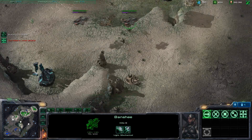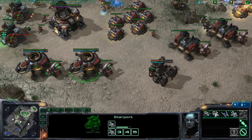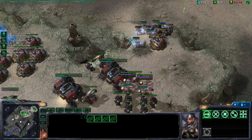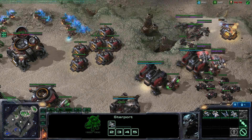Here my opponent is actually launching a counter-attack. I wasn't too worried about it at first because it was only a couple of stalkers, but then a whole bunch of zealots came and I realized my front door might get broken. So I had to bring back my units to defend, because I didn't want to lose my main base. His attack is basically warded off by far superior numbers, unfortunately for my enemy.